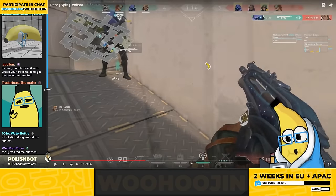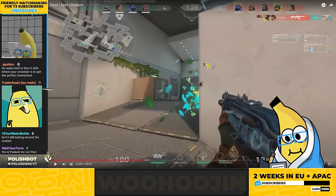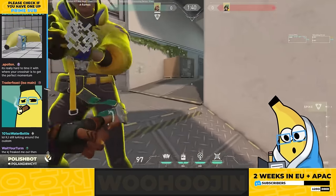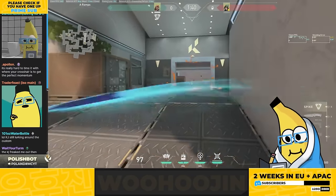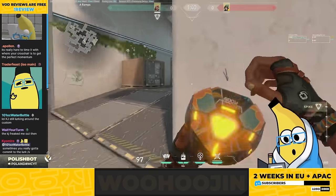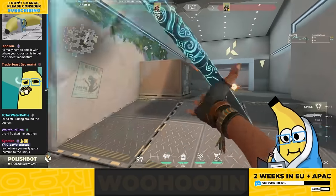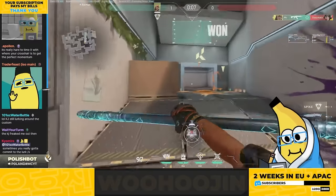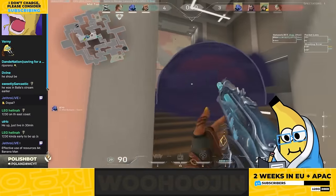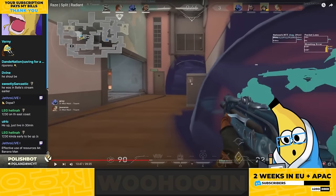I think we could have taken this fight a lot better. At some point here, because you're unwilling to peek — there's a lot of guys, which makes sense — we should be throwing a nade in some capacity. You can easily nade to block this exit. We can just be throwing utility and getting infinite damage. You flash through and it was just close.